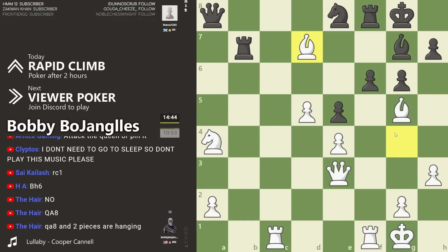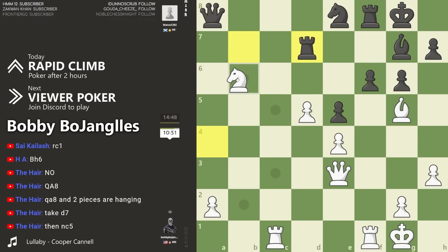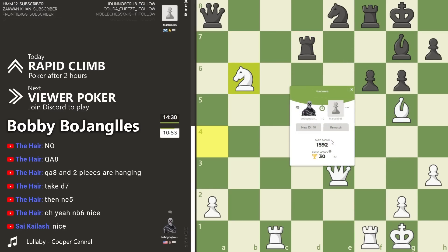There'll be a fork. Also they weaken their king now for a diagonal attack. Now this is a fork — and that could be the winning tactic. And they resign.